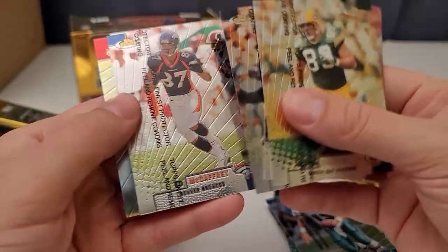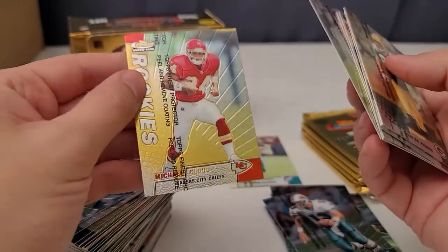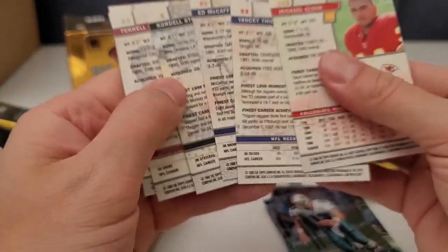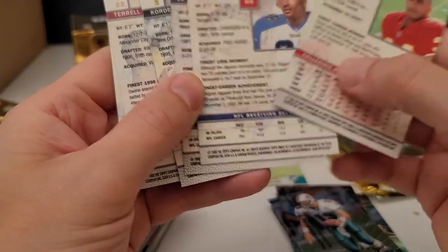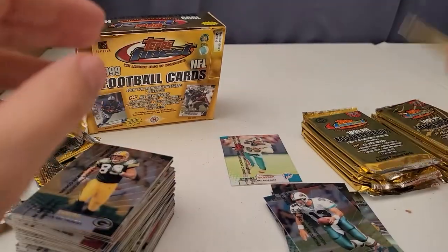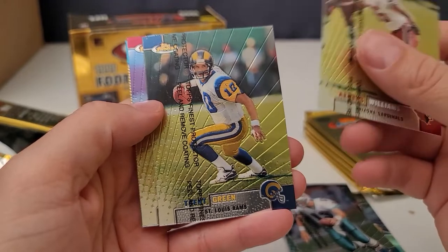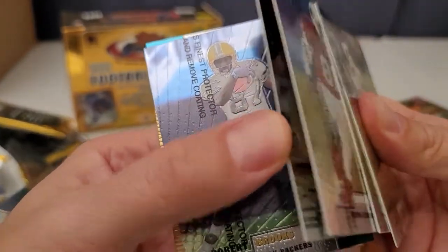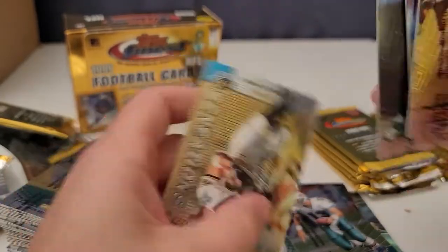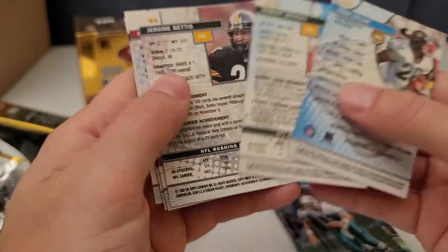Terrell Owens, Cordell Stewart, nice, Ed McCaffrey, Christian Fauria. Yancey Thigpen — he had a few good years, I want to say Pittsburgh. Rookie of Michael Cloud — I think we already got that one. Fred Taylor — filthy. Aeneas Williams, Trent Green — I always liked Trent Green, I thought he was really good. No Kurt Warner — for some reason I thought he was in this set, that's why I bought it. Oh wait, there's a Fred Taylor Sensation, not a rookie. Look for refractors here.